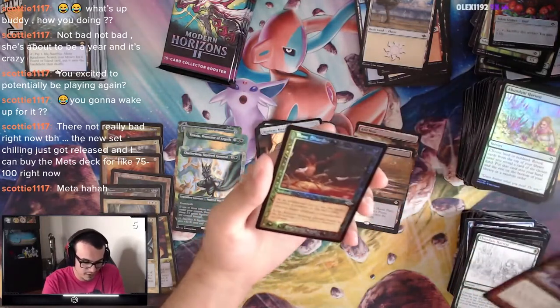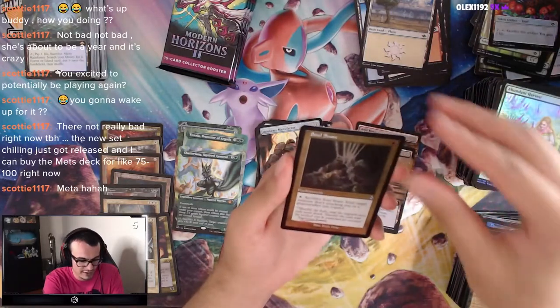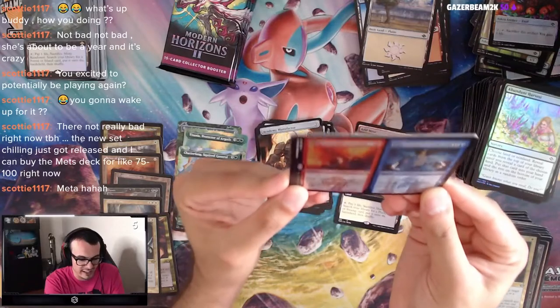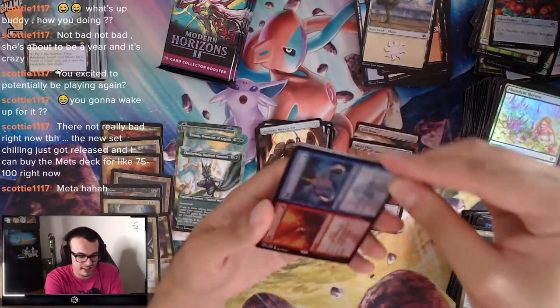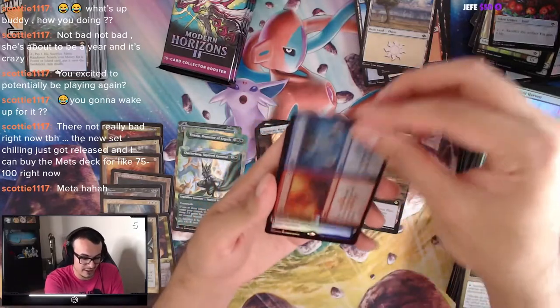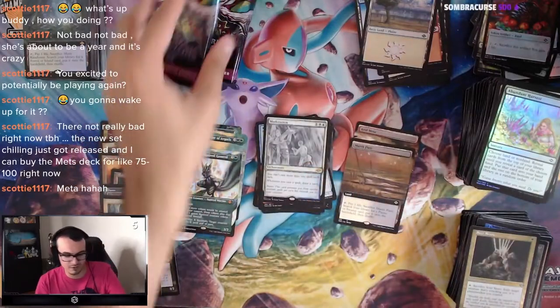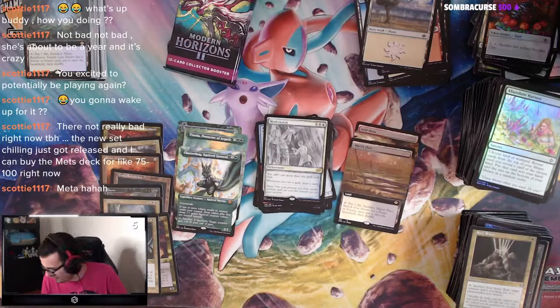We got the Underworld Cookbook to go with our Asmora. Bone Shards, Soul Snare. We got Fire and Ice at Rare? What the heck — this is an uncommon, I think. And Moderation. Wow, they put Fire and Ice at rare. That's not a rare you want to see.